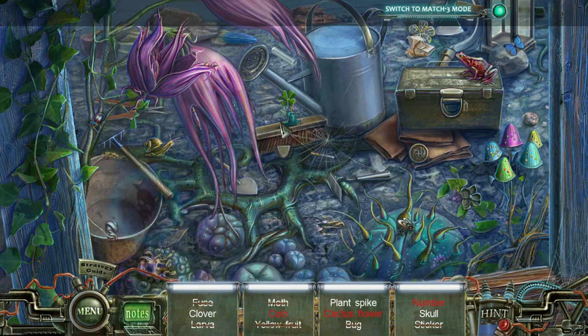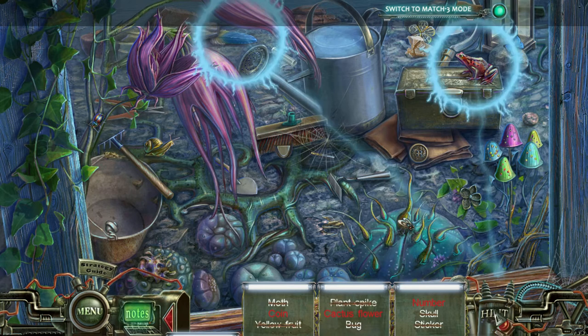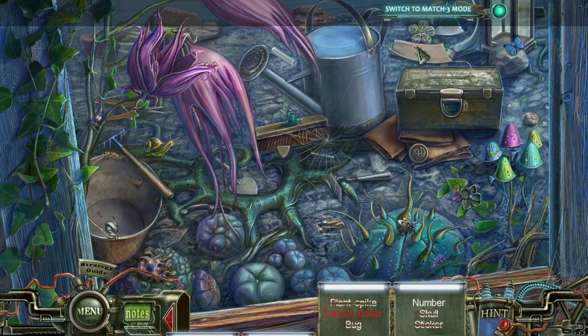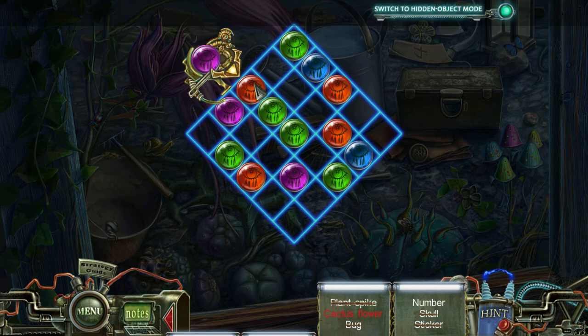I'm just not good at this. Clover. Feather goes... somewhere? That particular spike as opposed to all of the other ones. I tickle the frog? I tickle the frog. Right. I set this on fire? You know what? Forget this. Match 3 mode.